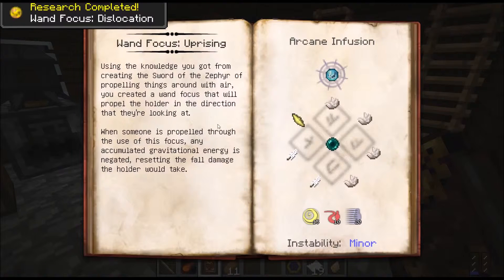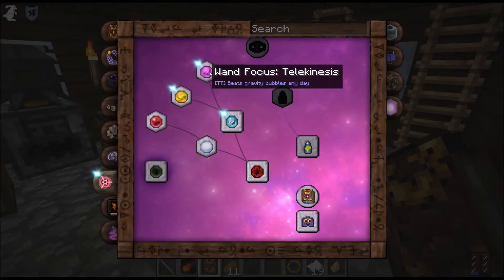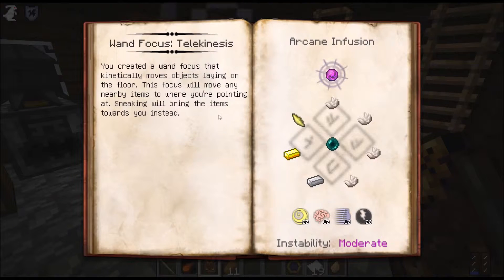One focus of Uprising! Using the knowledge gained from creating the Sword of the Zephyr - all of propelling things around in the air - you created a wand focus that propels the holder in the direction they're looking. When propelled, any accumulated gravitational energy is negated, resetting the fall damage. Not bad - it's a quicker way to get around. One focus of Telekinesis: a wand that kinetically moves objects on the floor, moving nearby items to where you're pointing. Sneaking will bring items towards you instead.